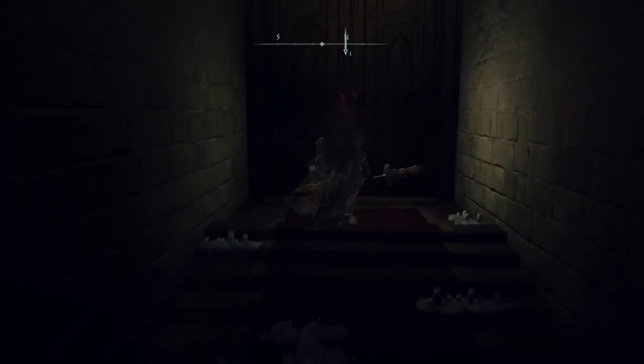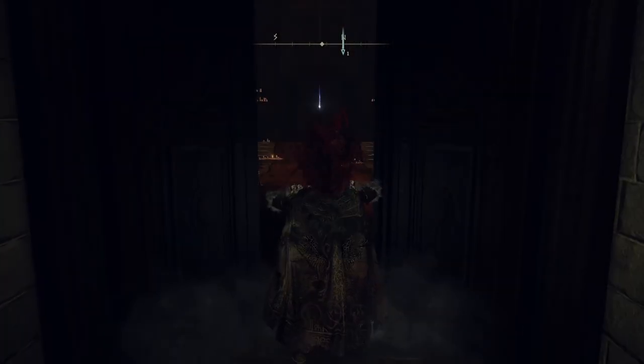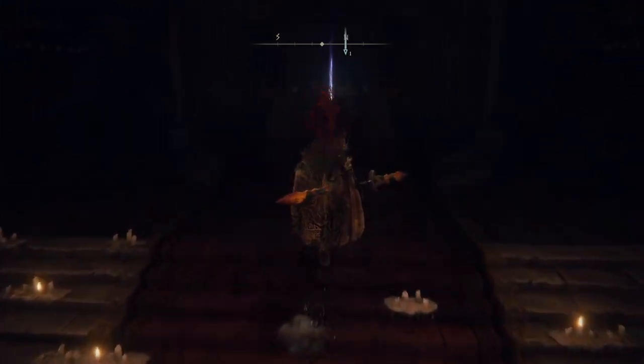All you're doing is following the path I've taken in this video. Open this door here, and right in front of us you will have the coded sword.